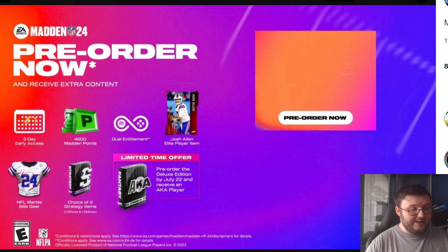You do get an AKA player today if you pre-order by July 22nd. A choice of two strategy card items — one offense, one defense. NFL Madden Bills gear, which most people won't care about unless you're a Bills fan, since your quarterback is the cover athlete. And, of course, three-day early access.